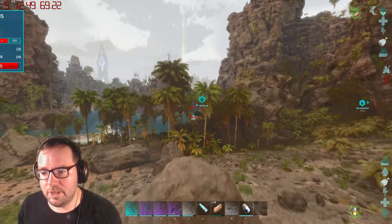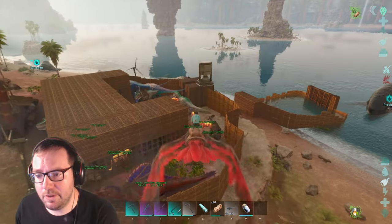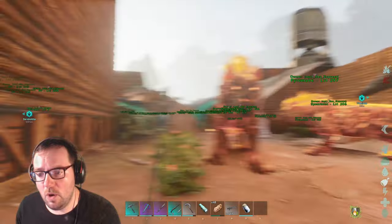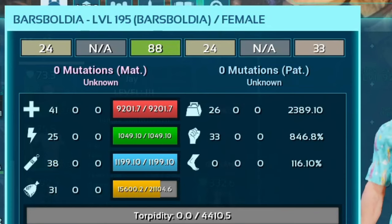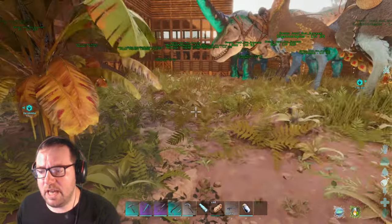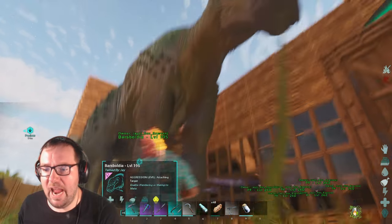That was such a pain to tame. Where am I going to put you? I'll put you right over here. Let me check this guy's stats: 41 points into health — that's pretty good. 25 points into stamina — that's pretty terrible. 38 points into oxygen, 31 points into food, 26 points into weight — again, terrible. 33 points into melee, and no movement speed — well, movement speed doesn't really matter. Health is its highest stat. This guy's got decent health. So this is our Barzboldia — this guy was a pain to tame.